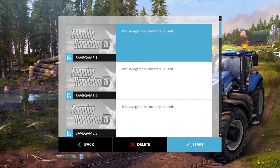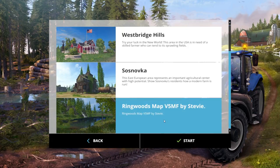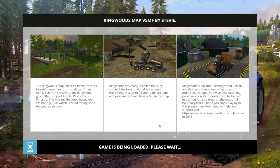We're going to get into it. We're going to start a new save game, normal game. We're actually going to replay Ringwoods map by Stevie. I've had a lot of fun playing on Stevie's maps in the past so this is what we're going to play on. It's a map based on Westbridge Hills, which is one of my favourite maps.